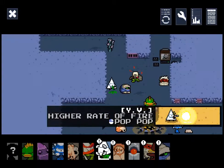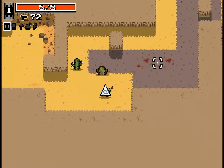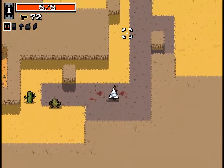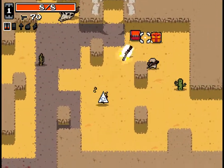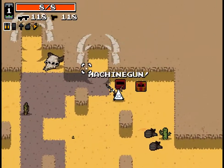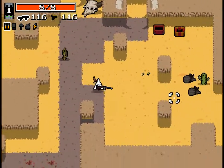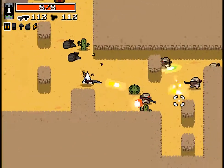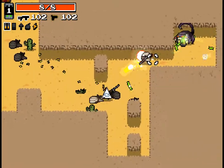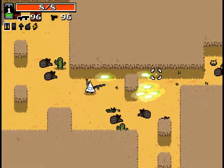I believe what the pop-pop does is that it takes two ammo at once. We also have a weird golden revolver here, which is kind of cool. Not sure if that does any difference from a gameplay perspective, but what the pop-pop does is use two ammo at once, and that allows you to deal double damage. So super useful against high HP foes.